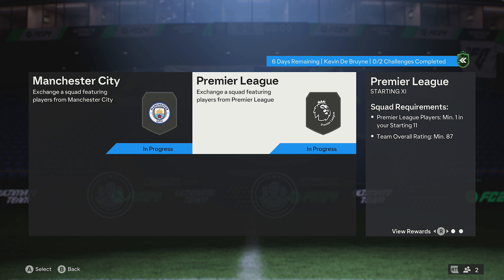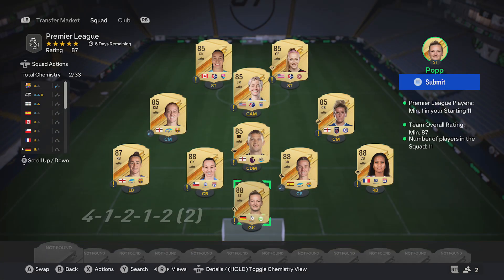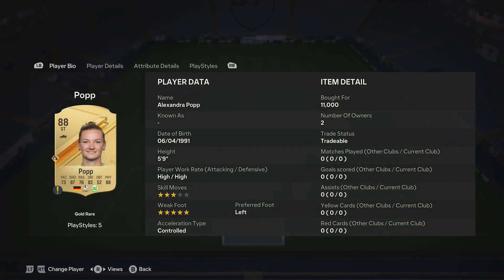Jumping into the next team now. For this one, 87 is the rating, and it also requires a Premier League player as well. So the first thing you'll do: pick up four 88 red cards. The prices are 11k, 12k, 11k, and 11,500. Then you'll pick up an 87 red card — Bronx — currently 6,500. Then for the rest of the team, pick up six 85 red cards.